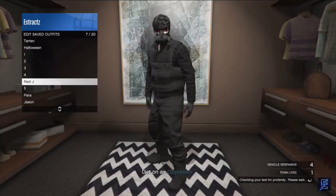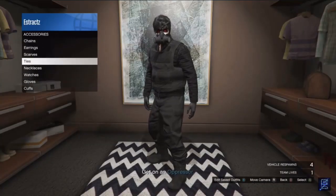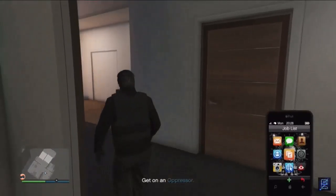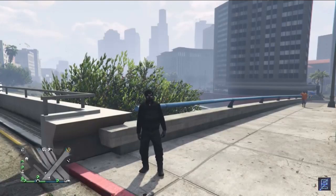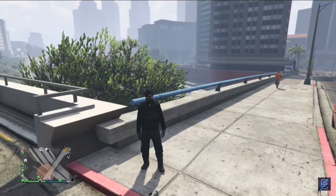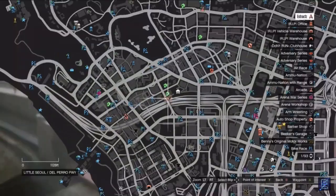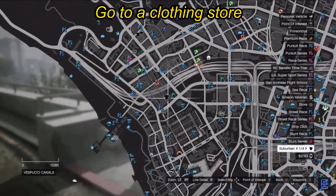After you save this outfit, back out of the clothing section, pull up your phone, and leave the job from your phone. Once you are back in a public session, you should see that you are wearing the outfit with the black joggers. Now go ahead and head to the clothing store.